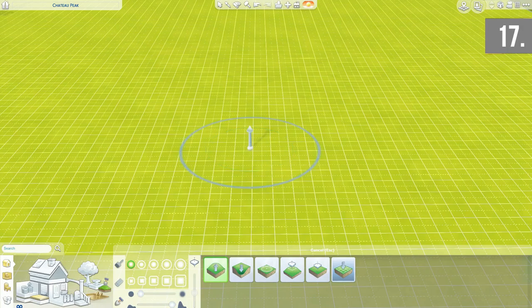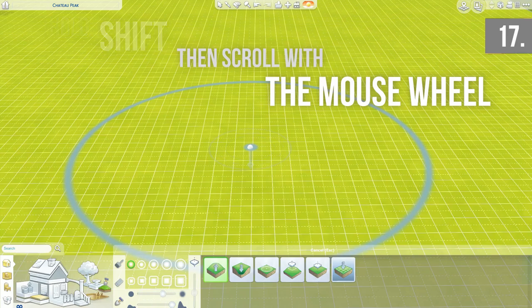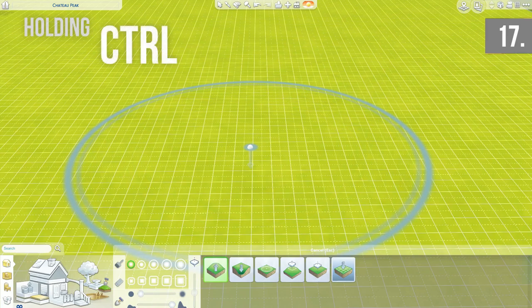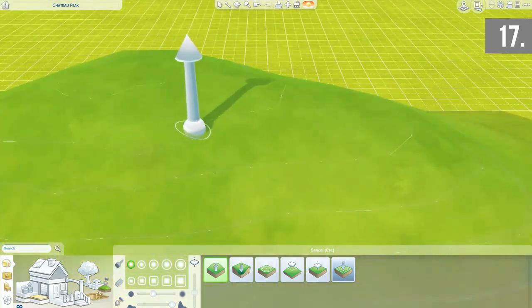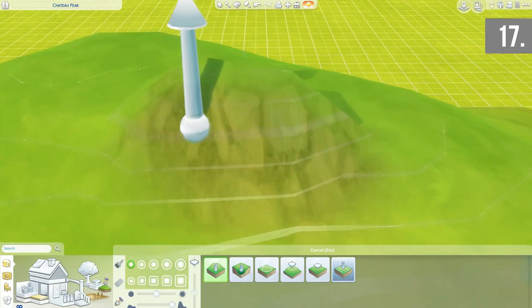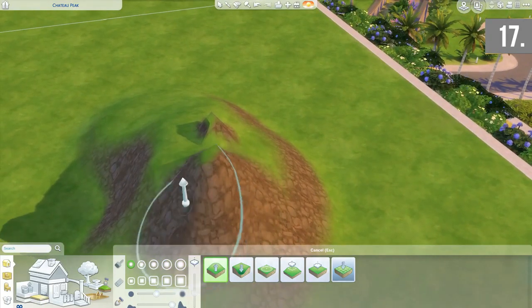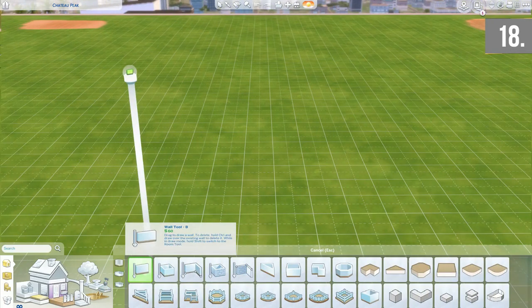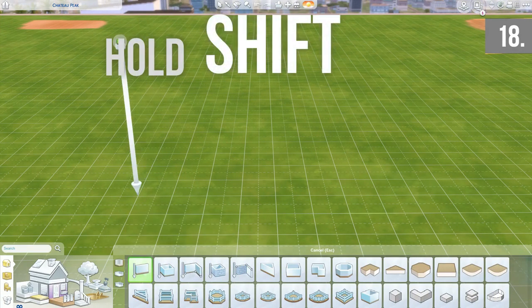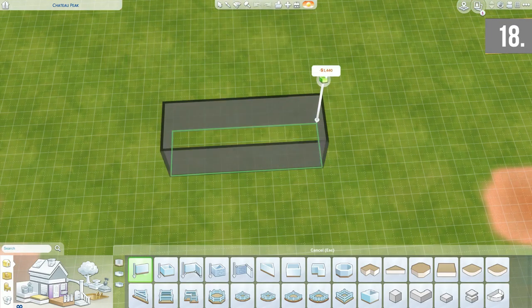When it comes to terrain tools, if you want a bigger or smaller brush, holding shift and using the mouse wheel makes the brush larger or smaller. Using Ctrl and the mouse wheel changes the softness of the brush — perfect if you want to get into those tiny little grooves, since the brush sizes EA offers aren't that varied. When placing a straight wall tool for walls or fences, holding the shift button allows you to create a box or room in one mouse movement.